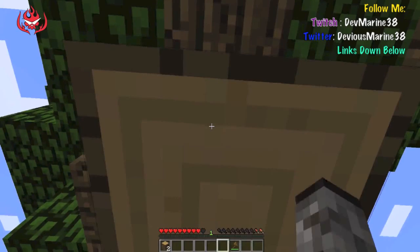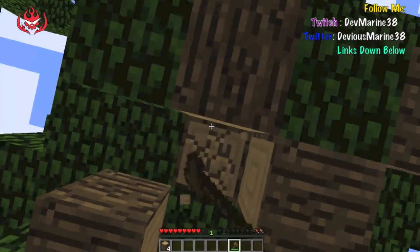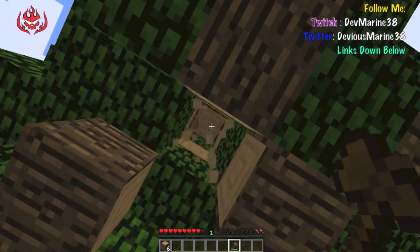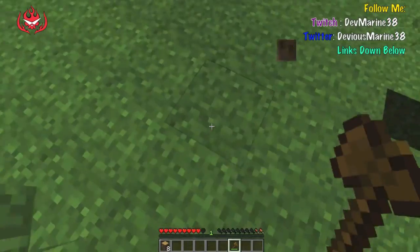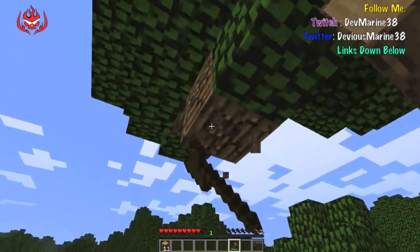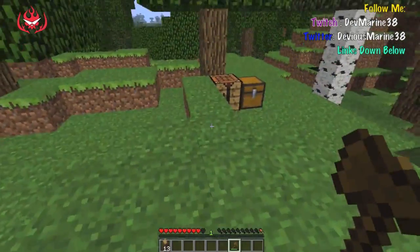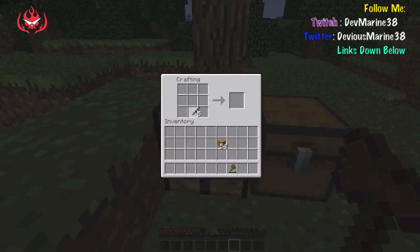The bad thing about my mouse is that it's a Magic Mouse — have you guys ever seen that for Mac? It doesn't have a scroll wheel like a regular mouse, so it's really hard to move, especially when I'm mining and have to hold the click. Sometimes it thinks I want to scroll and it'll scroll through the bottom of the inventory and mess up my mining. All right, there should be enough wood now. We need to make food as soon as possible — we only have one food item left.